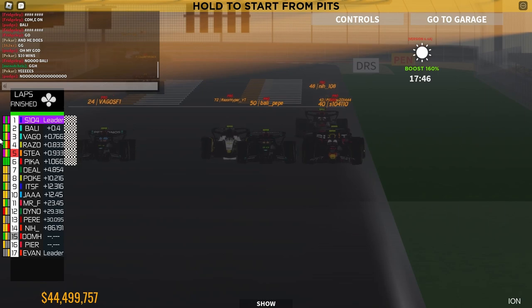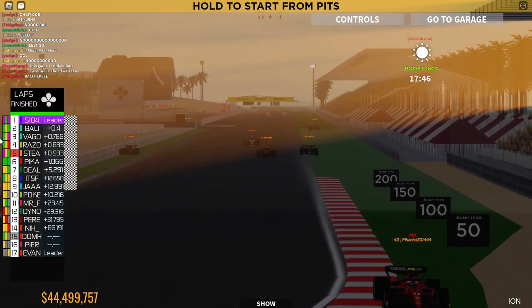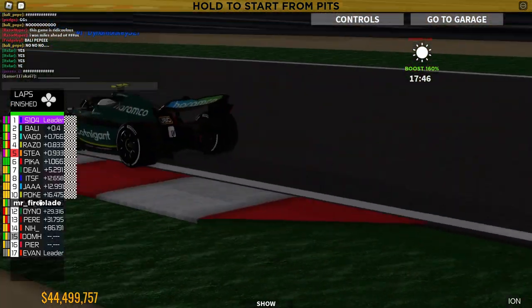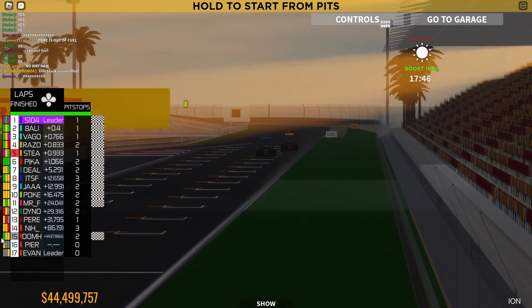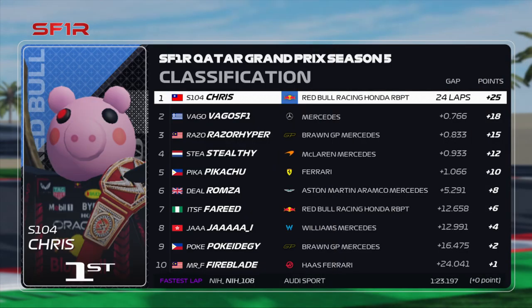Fagos F1 has managed to snatch a podium on the final lap. Razor Hyper in 4th, Stealthy 5th, Pico in 6th. And Poke has run out of fuel at the very end. Romzo in 7th, Fareed in 8th, Jar in 9th, Poke in 10th. Dino Monkey is going to slither his way back to the finish line and only finish 13th. In the end it was Chris, the Taiwanese driver, taking home 25 points for the Red Bull Racing outfit, followed by Vagos F1 for Mercedes, Razor Hyper for Braun GP, and Stealthy the highest finisher of the McLaren F1 team. Followed by Pico and an outstanding performance, then Romzo for Aston Martin. It's Fareed's YT — go subscribe to him. Fireblade rounds out the top 10.